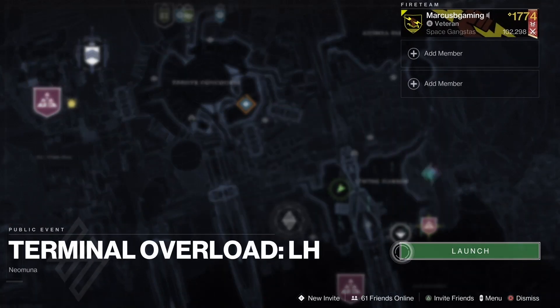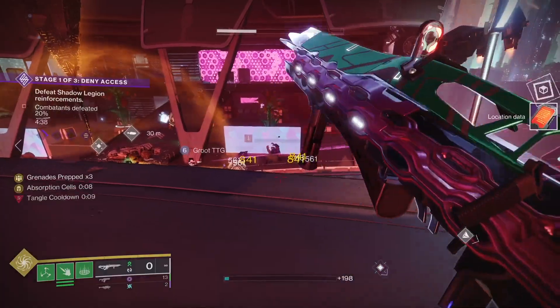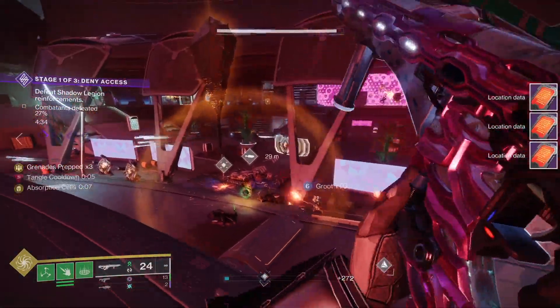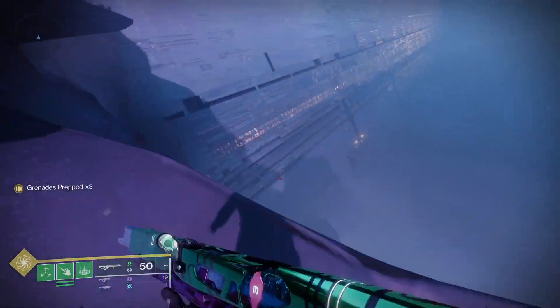So this step takes three days to finish. Now the next step needs 20 location data items from Shadow Legion kills. Respawn into terminal overload until you see the Legion for easy drops, then knock out the Ahimsa Park lost sector.